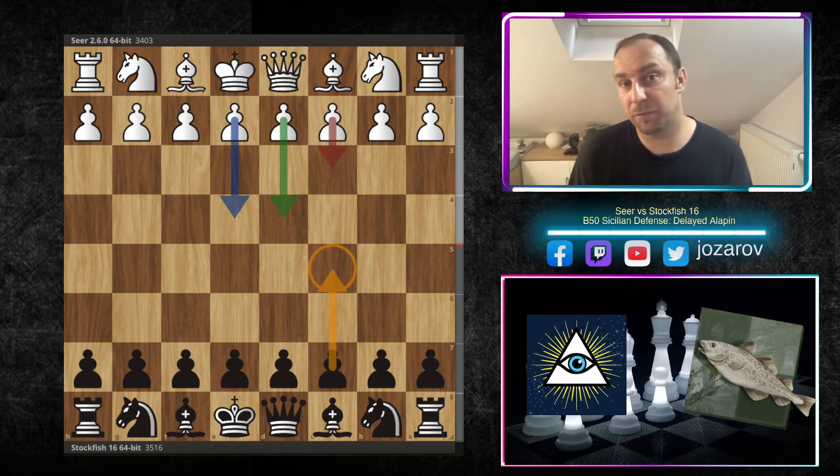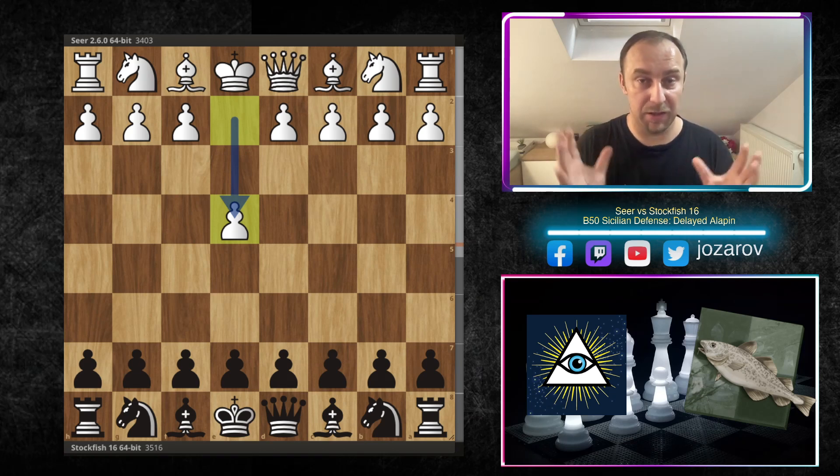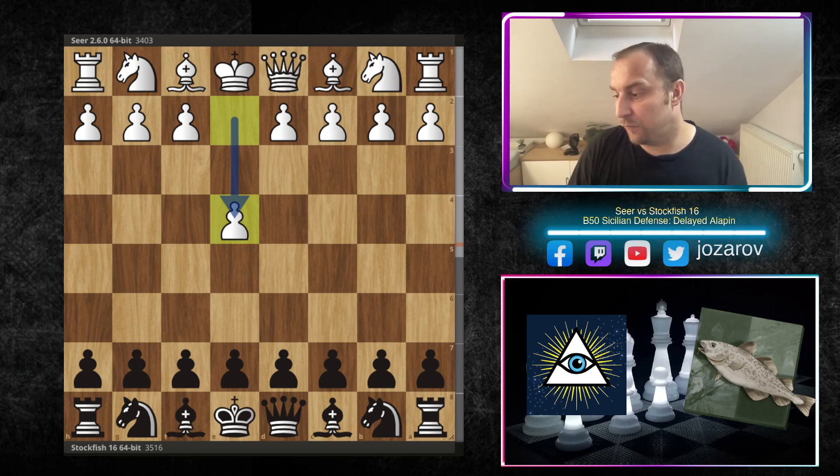The strategic concept in the beginning you can use to have a decent preparation against the Alapin variation. The Seer engine with the white pieces opens with the move e4. This game I downloaded from the official CCRL — the Computer Chess Rating List website — an amazing website where you can download many PGNs in different openings. After e4 we have the Sicilian by the fish with c5, knight to f3, d6 — the modern variation.